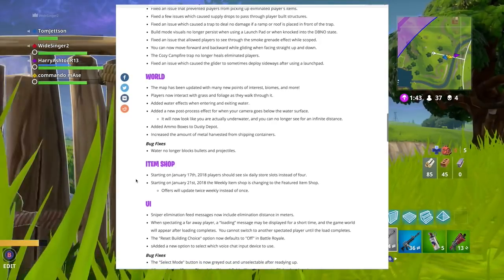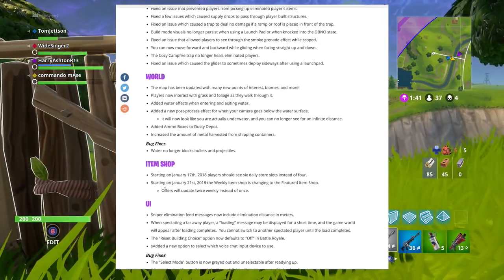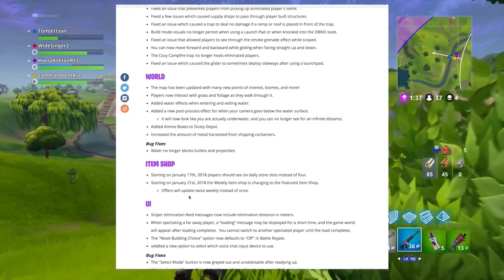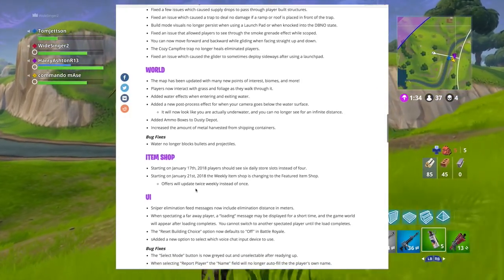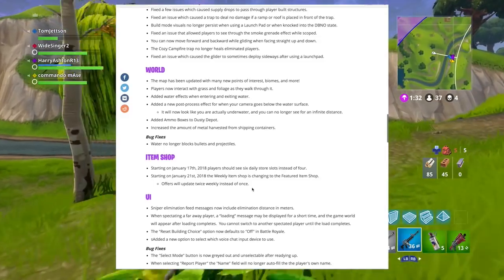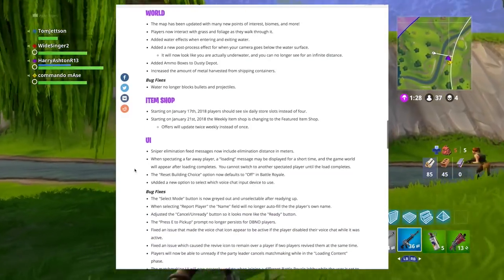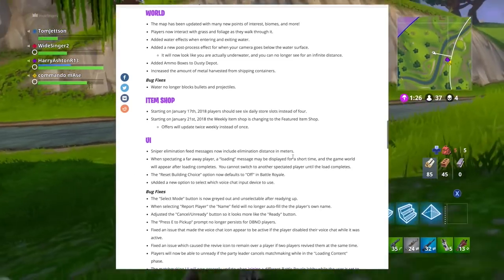In the item shop, starting January 25th there will be six daily item shops instead of four, and the featured item shop offers will update twice weekly instead of once. The weekly item is also changing to a featured item. That's pretty cool — more variety in the shop.